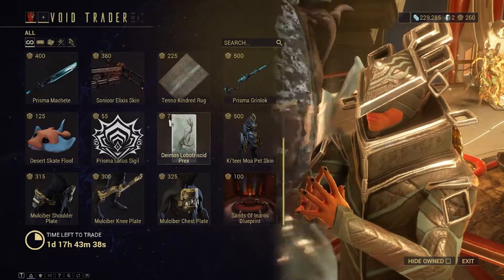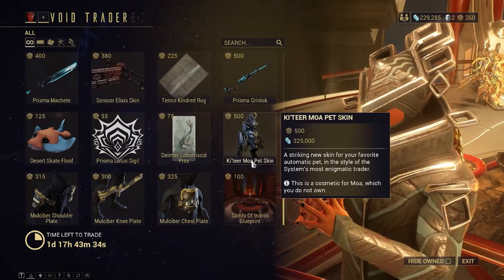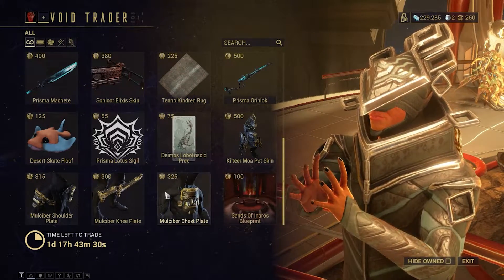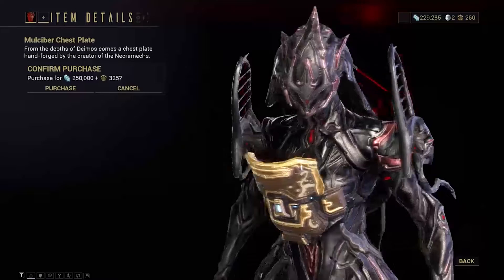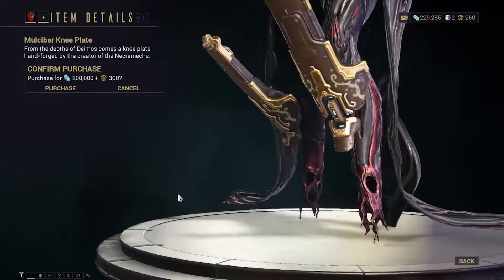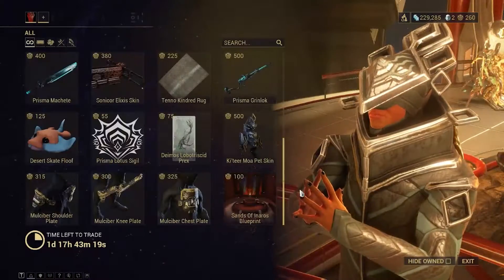Now the rest are decent. I do like the armor and the chestplate — it's pretty nice. I believe it goes with the Necramex. They're decent, not the best looking, but pretty good.